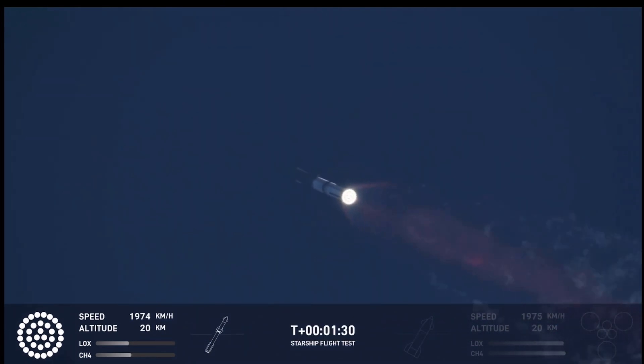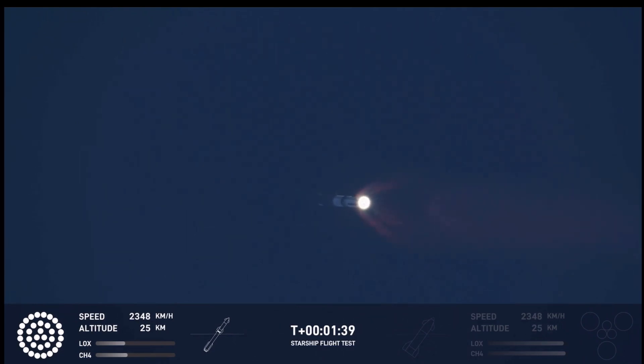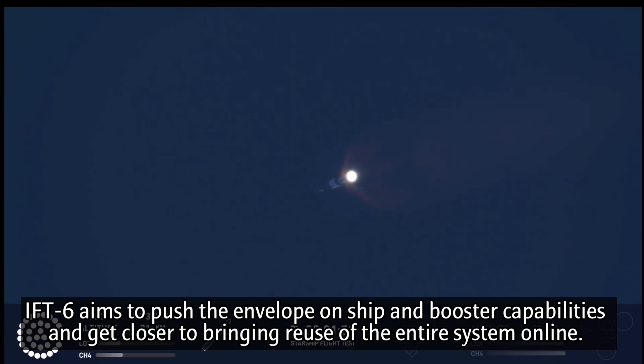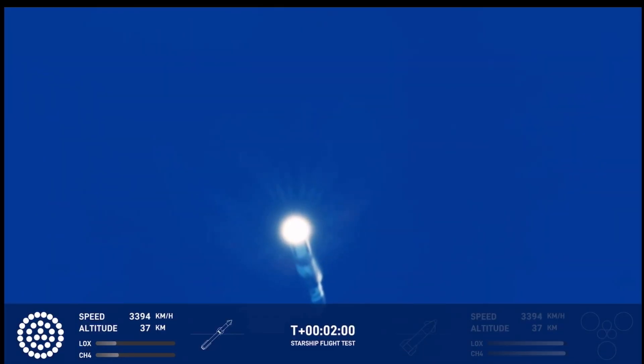Coming up in just a little over a minute from now is going to be hot staging. We're going to see the six engines on the ship ignite while still attached to the booster. Just before that, we'll see all but three center engines on the booster shut down. What we call MECO — it's most engines cut off instead of main engine. While we continue to watch it go up, a lot of our flight controllers are looking at all the systems around the tower, and we have to send a manual command.